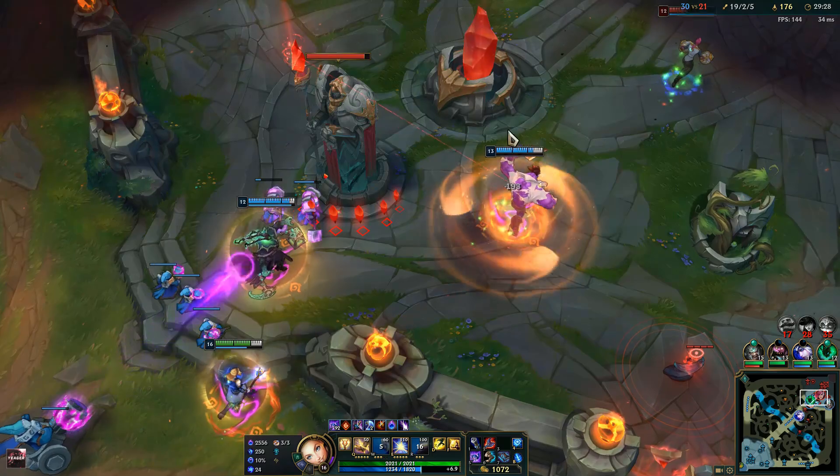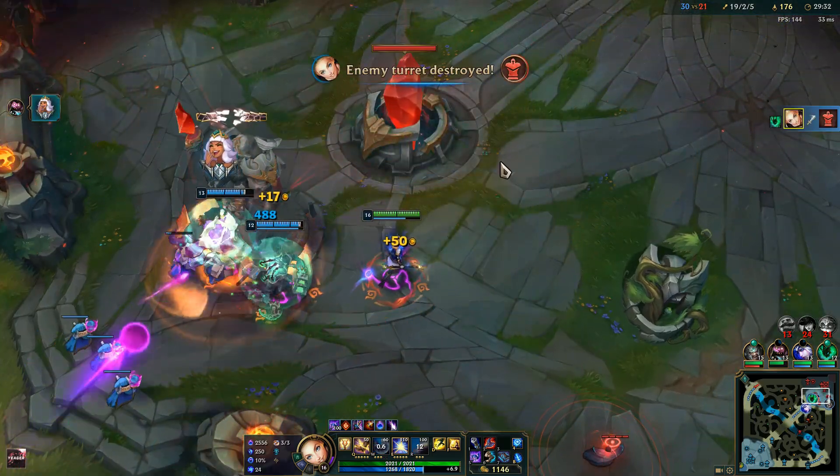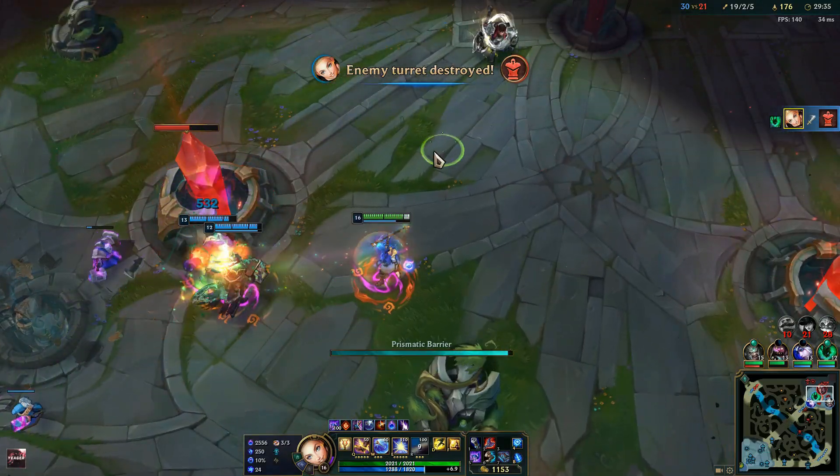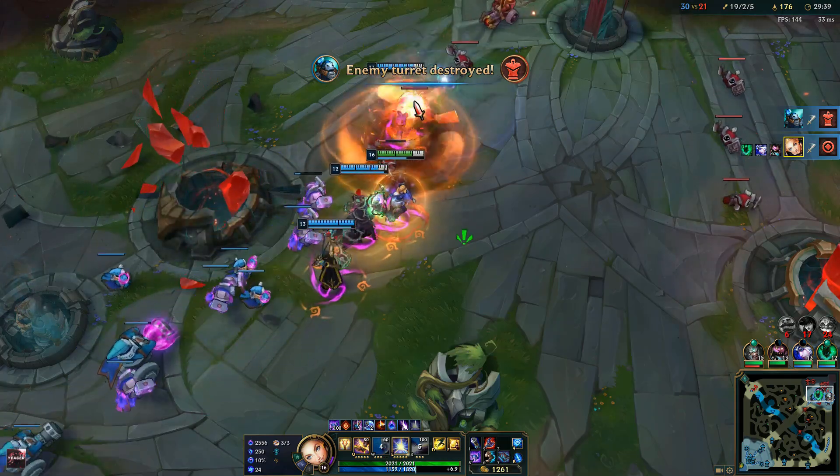This makes Lux really good with these types of teams because you can constantly peel your allies with the shield and root, so it's impossible to kill them.